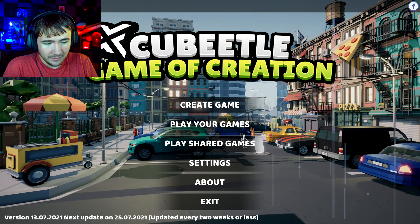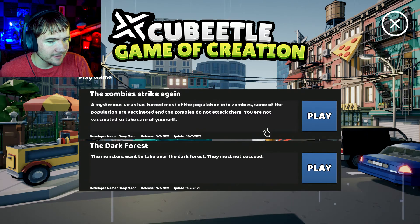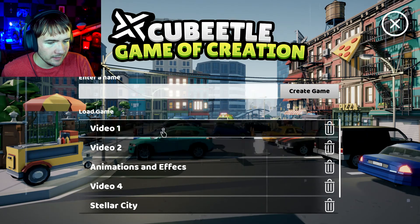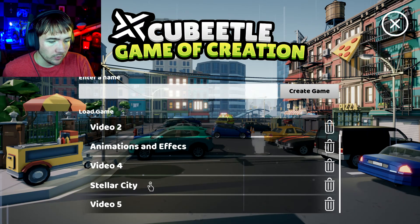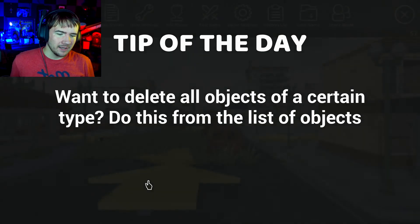Play Your Games has been here, but now we have Play Shared Games, so we can literally come in here and play some shared games. But before we do that, we're going to go to Create. I'm going to go to Stellar City, which is one that I've been working on personally, and it's something that I'm going to put out publicly once I can.